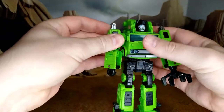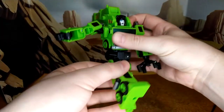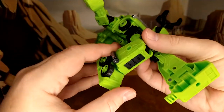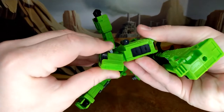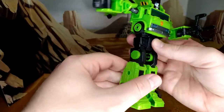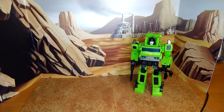You have no rotation at the hand, but you can move it a little because of the transformation. You have waist rotation. He'll kick back, kick forward, split like a log, and then you have a 90-degree bend — you could do more but this part here blocks it. The foot mechanism allows for great posing — you have the rocker and a back and forth. You also have a rotation at the leg.